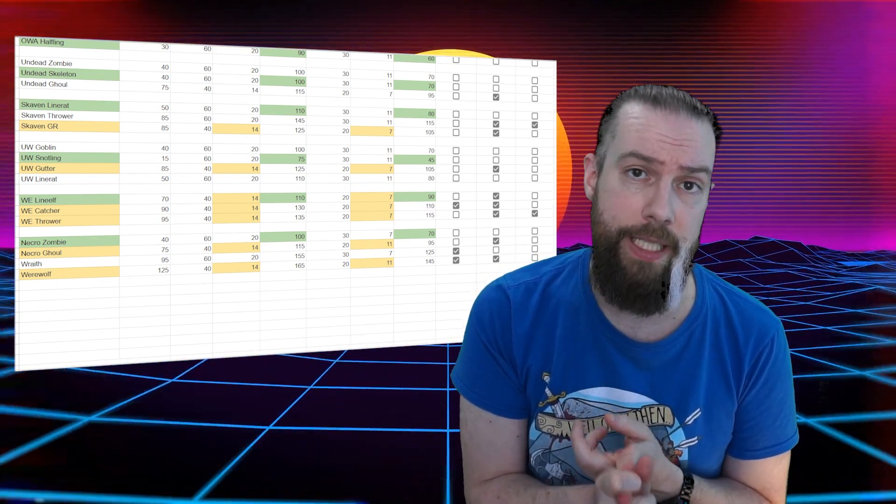At 100k we have a whole slew of positionals: the Necromantic zombie, the Undead skeleton and zombie, the Orc, Chaos Renegade and Underworld goblins, and the Elven Union lineman. Out of all of these I think the hidden gem might be the Elven Union line elf, as it actually has the ability to score with its high agility and likelihood of catching a handoff. With access to both general and agility, this positional needs less SPP to get both skills. Then again, your line elf tends to be missing or injured for most games, so keeping one on the pitch for fouling might be tricky.